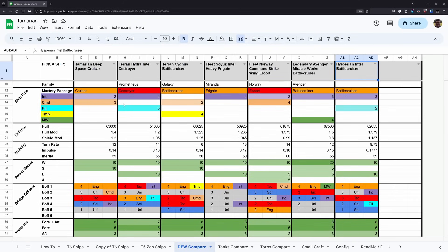If you're looking to do a DEW platform, there are so many better options in the C-Store and even at the fleet shipyard. If you're looking for a single-target platform, the Terran Cygnus, the Terran Hydra, and the Fleet Soyuz all do really well. The Fleet Soyuz, Intel Heavy Frigate, and Terran Hydra do really well with Surgical Strikes and Beam Overload. The Terran Cygnus wasn't well-received when it was introduced in the 12th Anniversary Bundle, but with isomags it has regained quite a bit of value and holds up well for a single-target build now.